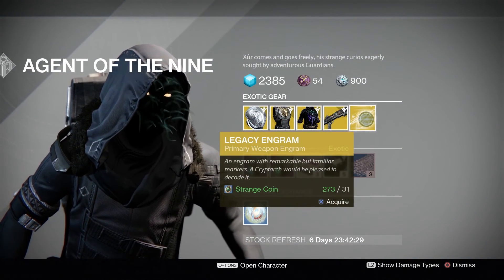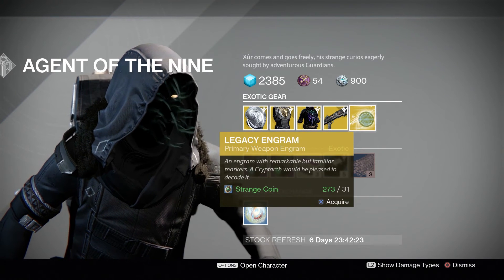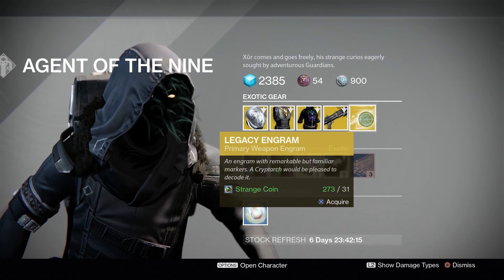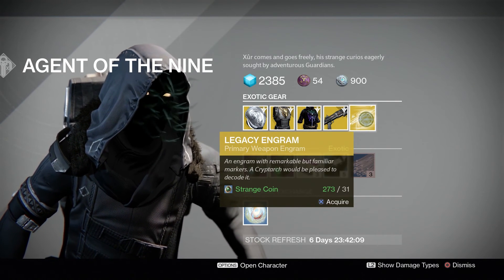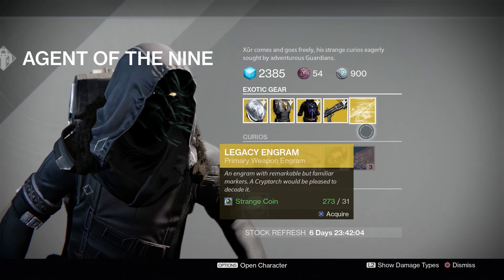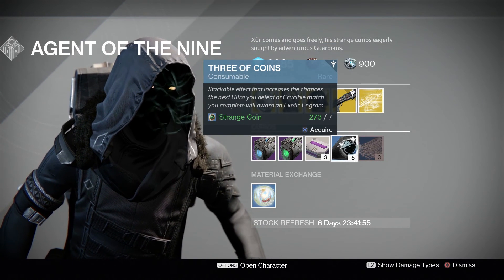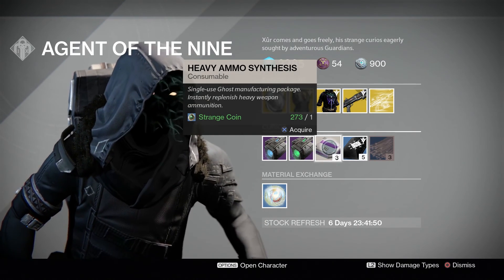We have Legacy Engrams this week for primary weapons, so if you don't have a Thorn, this is your chance to get it. They are 31 coins apiece — it's a really steep price. But if you've been saving up your coins, this might be your week to get it. And of course, we have Glass Needle so you can re-roll your exotic armors — three coins, three motes, one shard. You can get five of them for seven coins. And of course your Heavy Ammo Synths, a pack of three for one Strange Coin.